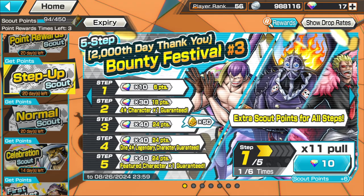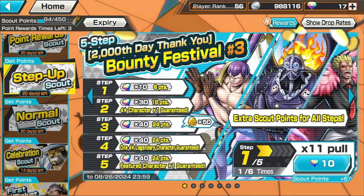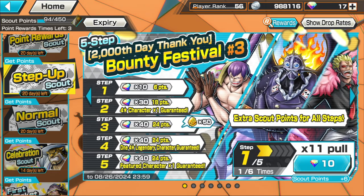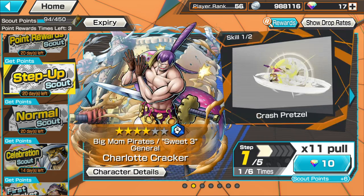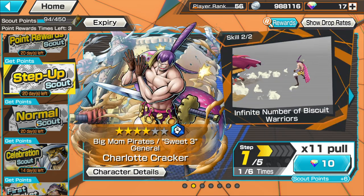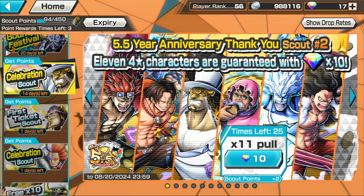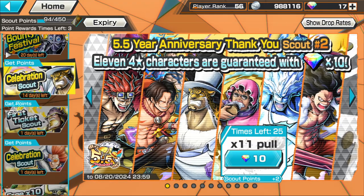This is the newest EX banner right now. They also have this Legendary Guarantees banner where they give you lots of different legendary characters. If those aren't your cup of tea, you can still get your hands on characters like King, Young Do, Flamingo, and Charlotte Cracker — these are very, very good characters.